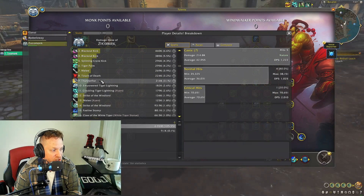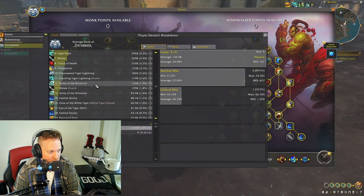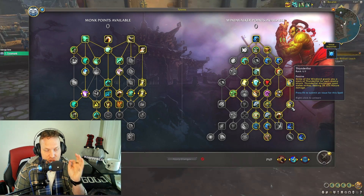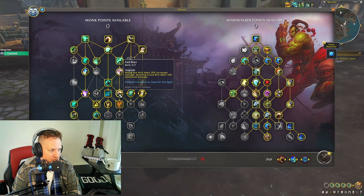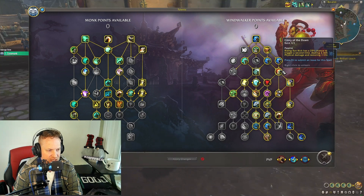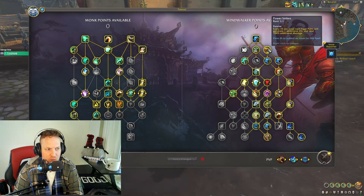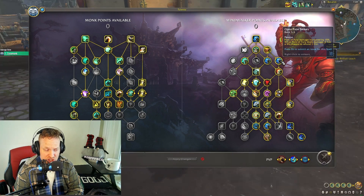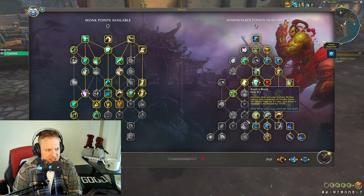I take Strike of the Wind Lord here. Thunder Fist, the secondary part of Strike of the Wind Lord, does 3.1 percent of damage on its own, and Strike of the Wind Lord itself does almost 2 percent — that's 5 percent of my damage right there. Even though it's an AoE ability, that's a substantial amount. You absolutely want Glory of the Dawn, which makes Rising Sun Kick potentially hit again and restores one chi — the really big part.